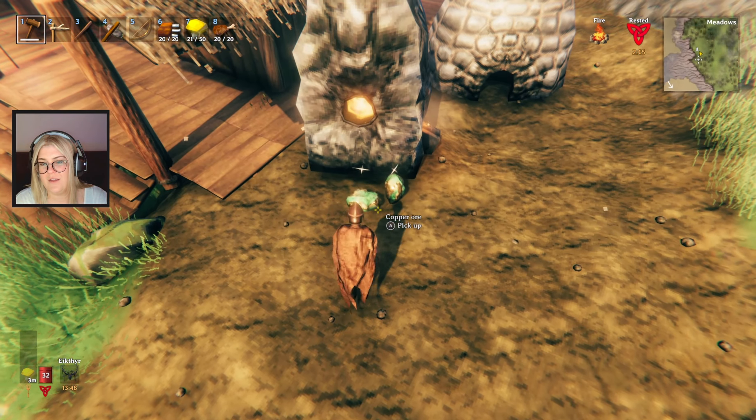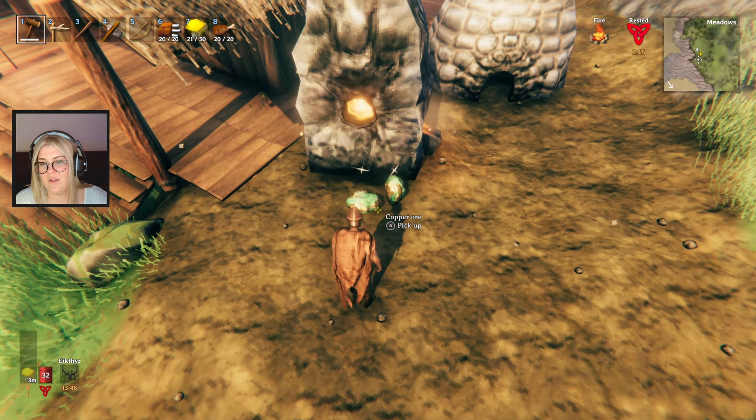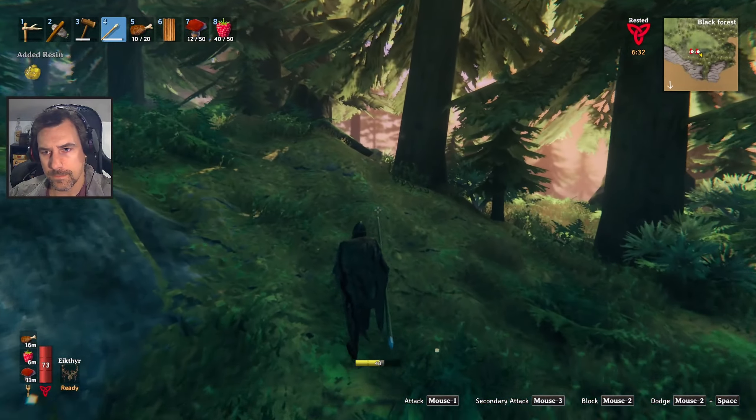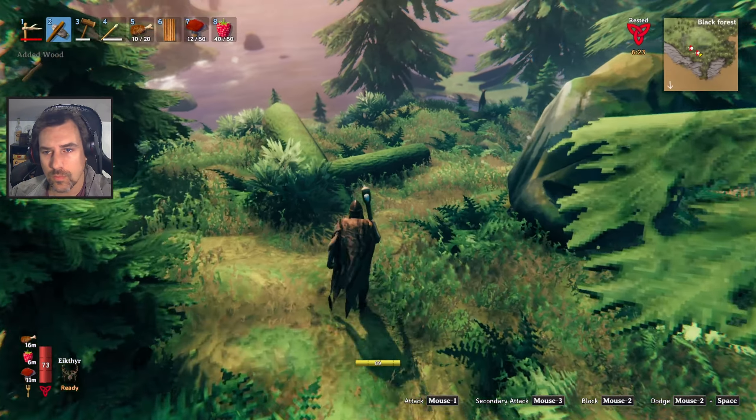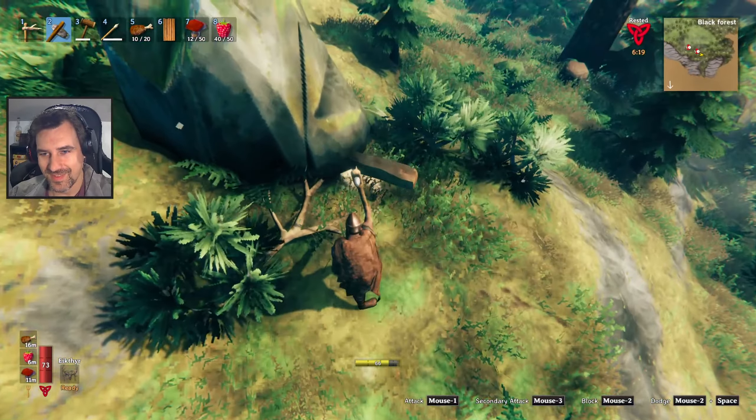We're going to need a lot more. What about the tin — where did the tin go? Probably in the ores. There used to be tin in there. Well, I guess I'm going to have to harvest some tin. How do you know where to find tin? Along the shoreline of the Black Forest — Hugin told us.